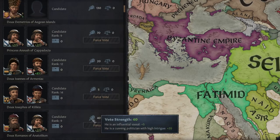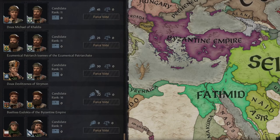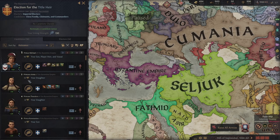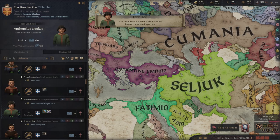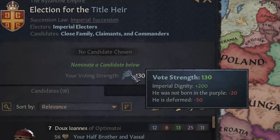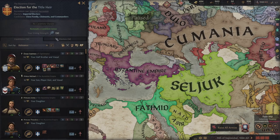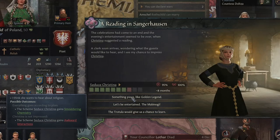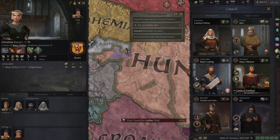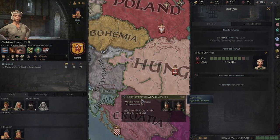Any of your councillors that vote will have their voting power depending on how good they are at that specific job. Your voting power, no matter what empire, will be based on your diplomacy. So that is definitely something you will need to slightly focus on, just to make sure you get the elections to go in your favour. A simple way to break down their voting power is to hover over it. In the 1066 start date, the emperor has some big penalties for being deformed and not having the born in purple trait. I really like this one as I've always thought that big empires like the Byzantines should have more flavour unique to them.